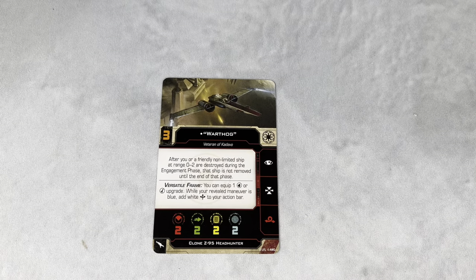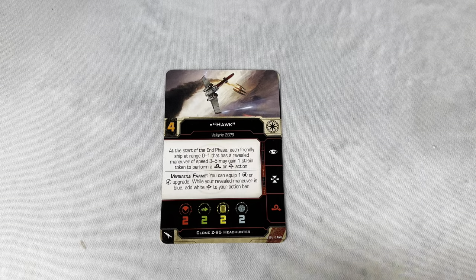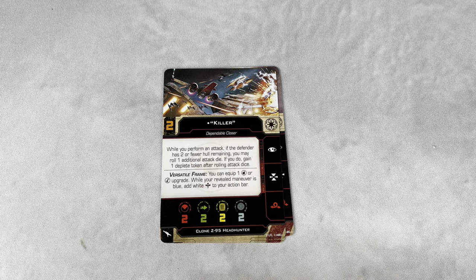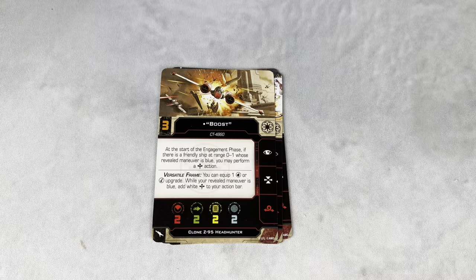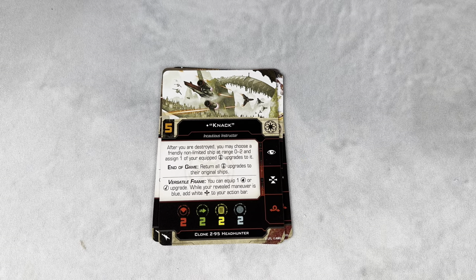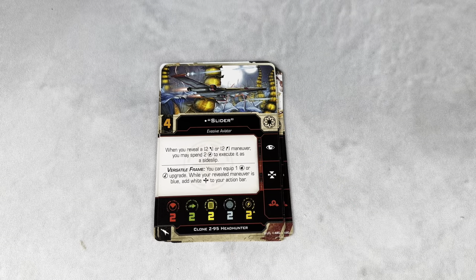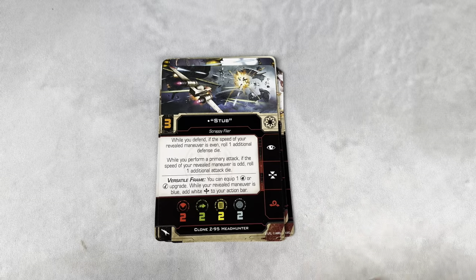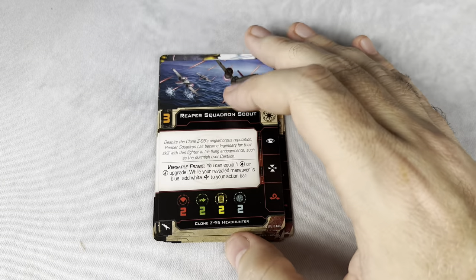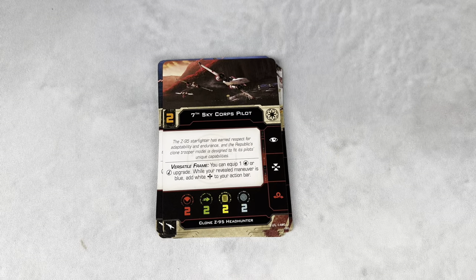We've got cards to look at. First off, let's look at pilot cards. We've got Warthog. We've got Hawk. We've got Killer. And we've got Boost — really great artwork on that one. These all have really good artwork, but some of them really stand out. I love the artists that they're able to get to contribute to this game. We've got Drift there — and really, the art helps bring the cards alive and helps make the game feel that much more thematic, feel Star Wars. We've got Slider. We've got Stub. We have two of the Reaper Squadron Scout, and two versions of the 7th SkyCore Pilot.